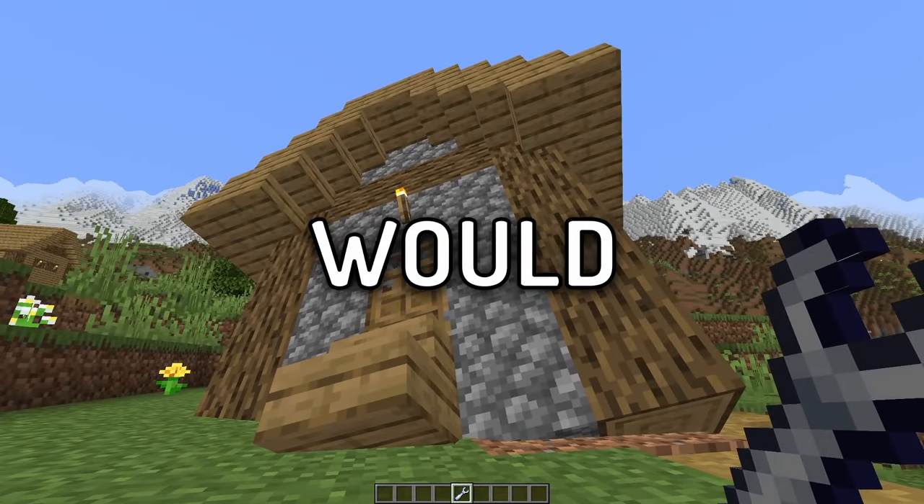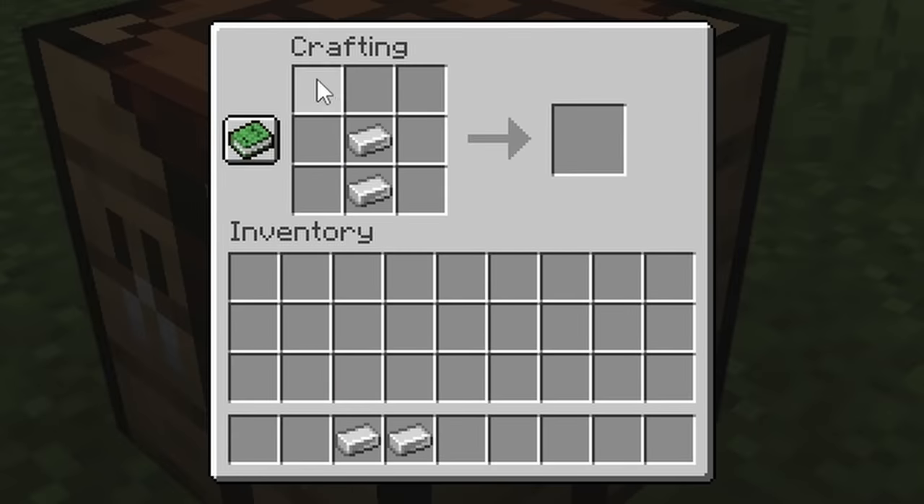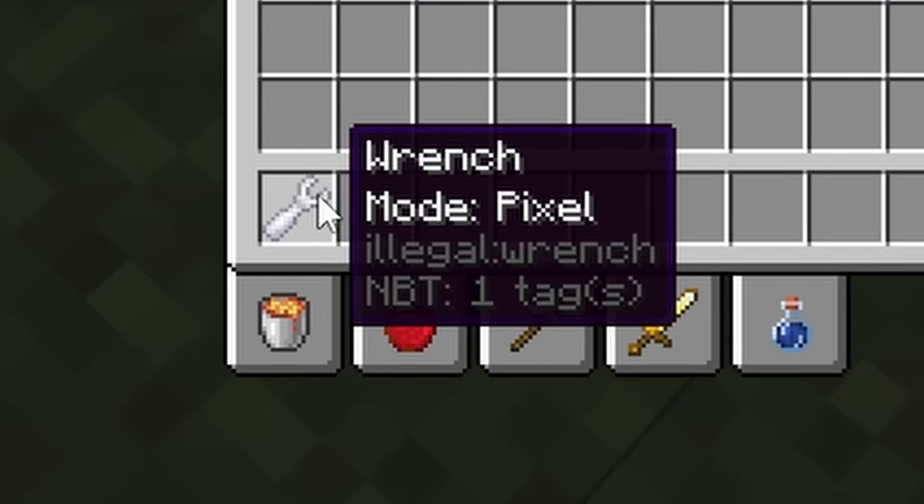Illegal building ideas are things that Mojang would never add to Minecraft, so instead I have. Crafted with four iron ingots, the wrench can push blocks and rotate them. The measure at which it does this can be changed by right-clicking it in your inventory.